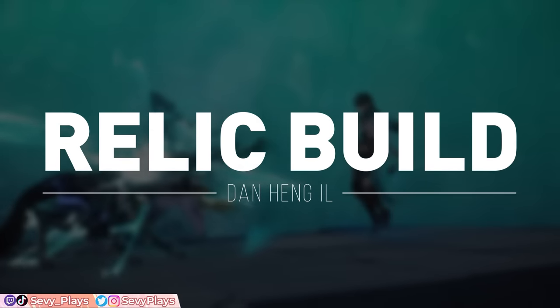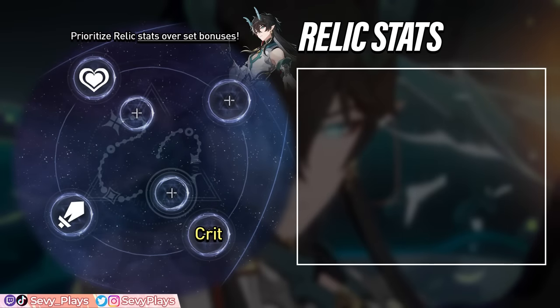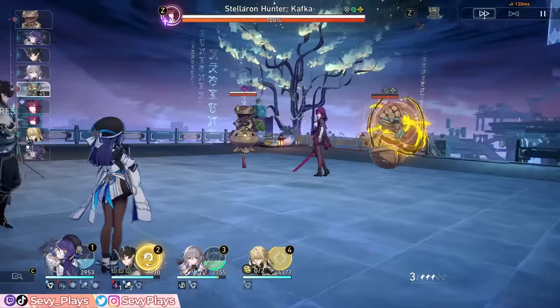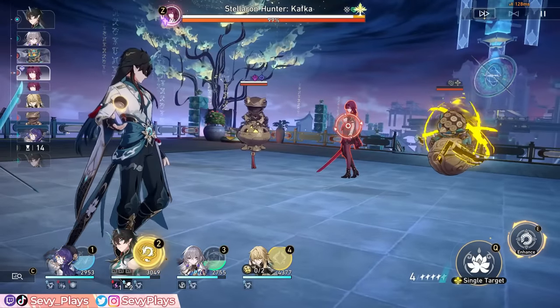Moving on, let's cover his relic build, starting with his stat preferences. For his body piece, you want crit rate or crit damage depending on what gets you a good crit ratio. Take note of his innate crit buffs and any relic set effects when totaling your crit value. For the feet piece, there are cases for using either attack or speed. Going for attack is slower, which can cause the enemy to take more turns before Imbibiter does, his teammates to potentially overlap him, and having less turns in MOC cycles. However, attack still has beneficial trade-offs with his playstyle. If your other supports are much faster, they can quickly cycle their turns and generate SPs before Imbibiter's turn to secure the SPs needed for his level 3 attack.